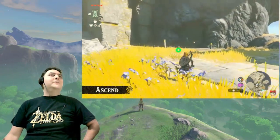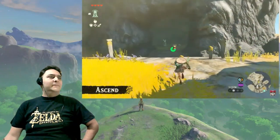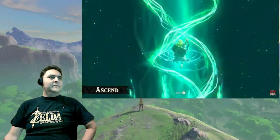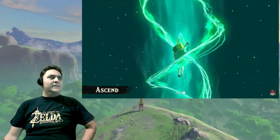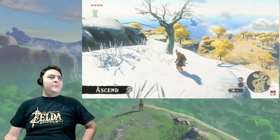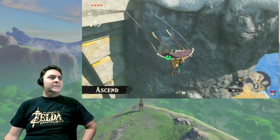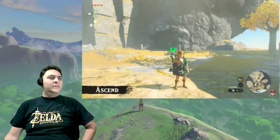For example, this place has a cave with a hill right above it. If we use the ability here — we've emerged at the top of the hill. In the previous game, you had to use stamina to climb a mountain. But in this game, if there's a mountain with a cave like this one, you can now get to the top without having to climb all the way up.